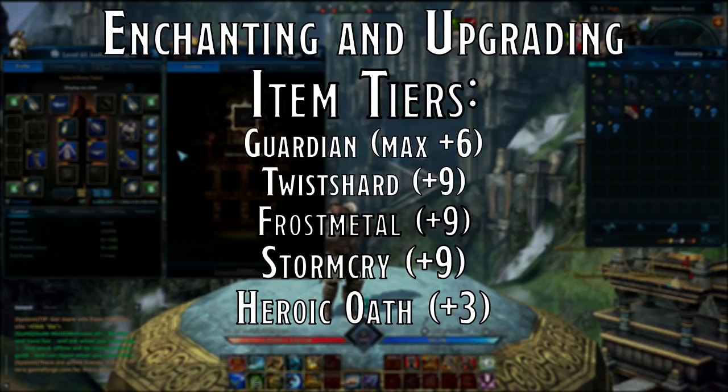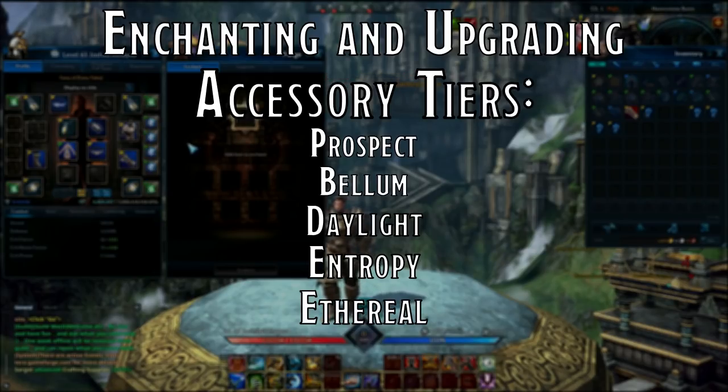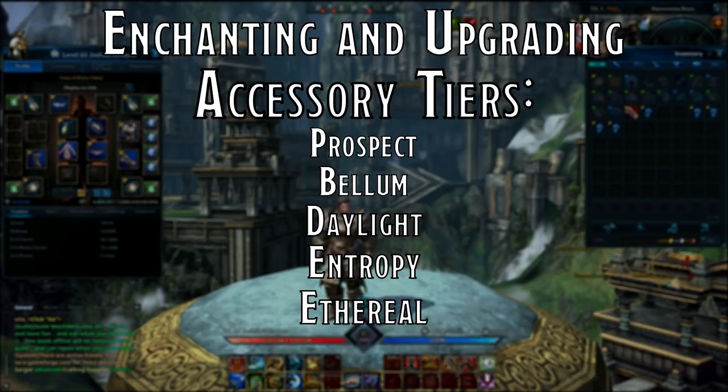Accessories follow a slightly different path — they cannot be enchanted, only upgraded. The accessory naming tiers are: Prospect, which you'll be given for free at level 65; then Bellum, Daylight, Entropy, and Ethereal.